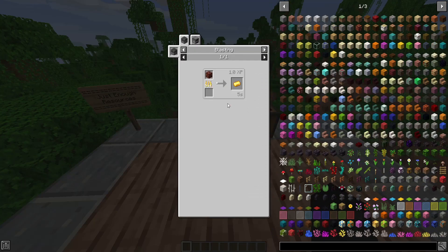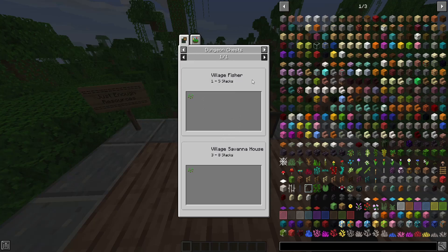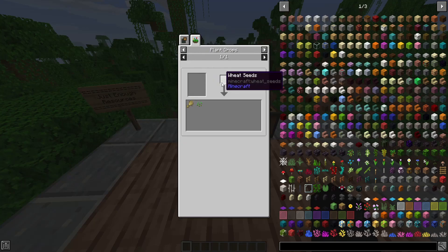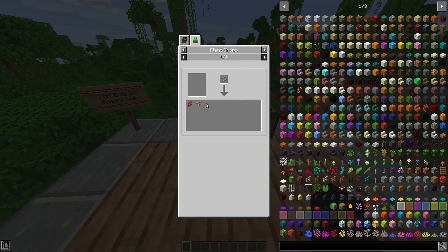Nether Gold Ore isn't registering in the mod, which is interesting. I think the mod needs to be manually updated for newer Minecraft content, which might be why some things don't show up. Wheat Seeds — the Village Fisher Chest has a 27% chance of dropping 1 to 3, and the Village Savannah House has a 21% chance of dropping 1 to 5. You can also see info about planting it. Beetroot Seeds — End City Chests have a 5.9% chance of dropping 1 to 10, and a Dungeon Chest has an 8% chance of dropping 2 to 4, along with planting info.